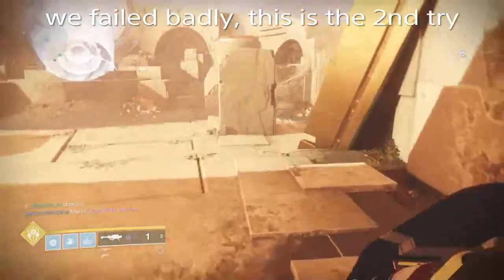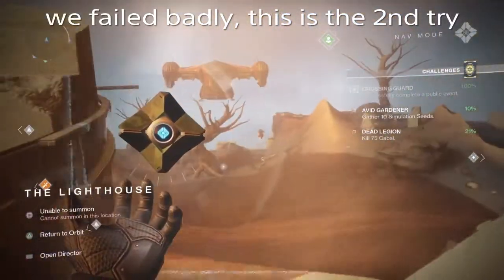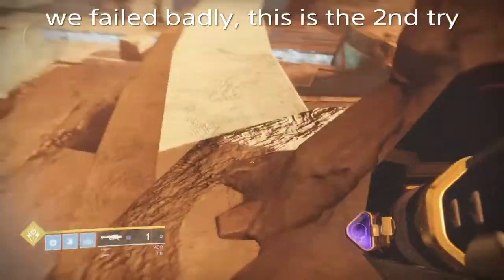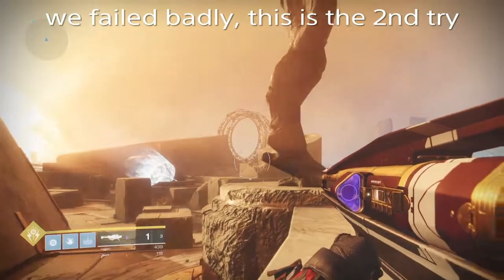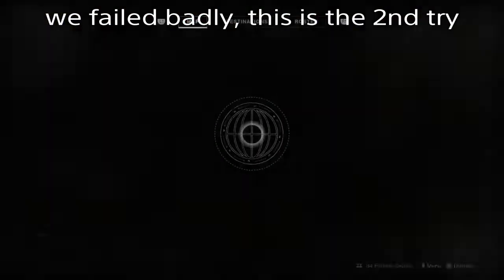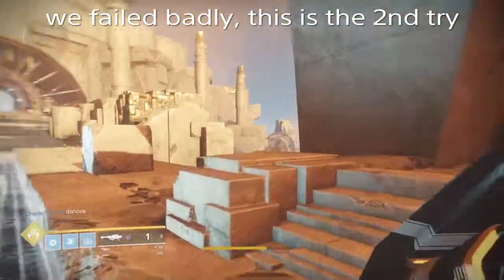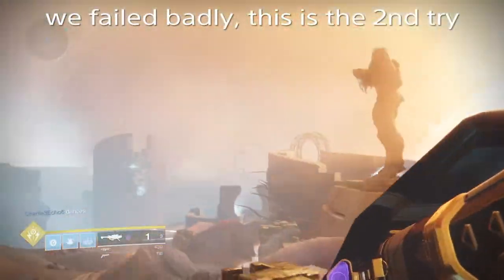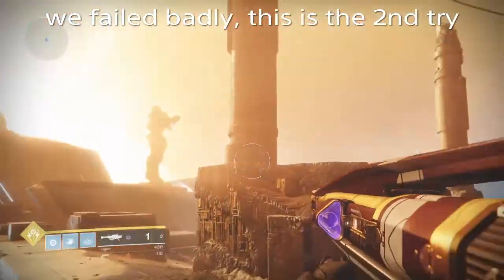Do you want to do that heroic event? Yeah, next time when a public event happens again, we'll try to do the opposite side. If you're at the lighthouse looking towards the gate, the one we did was the left. So next time we'll try to do the right one. Now the event has started — you gotta get across on that side.